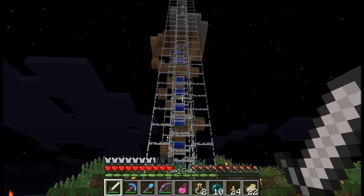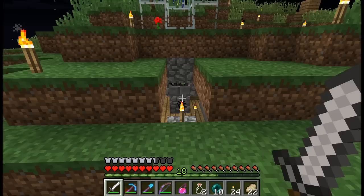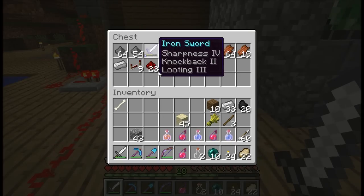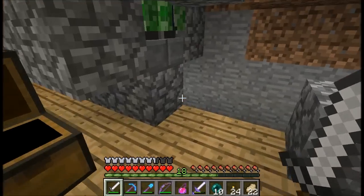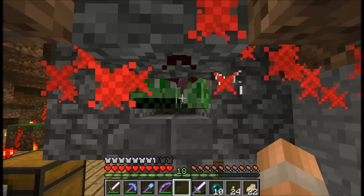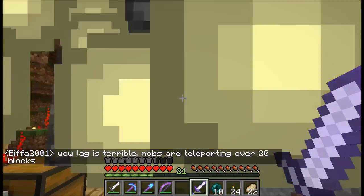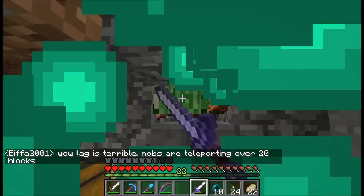I was just reading the comments on the last video and there was an awesome suggestion: just use a health potion on the mob farm. We throw one in here and it kills all the zombies and skeletons, leaving us with only creepers, so now we can get tons of gunpowder.